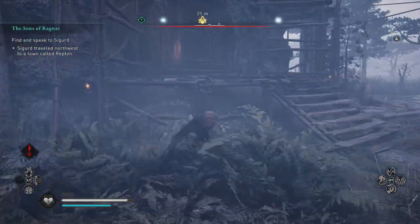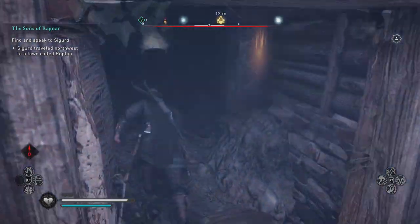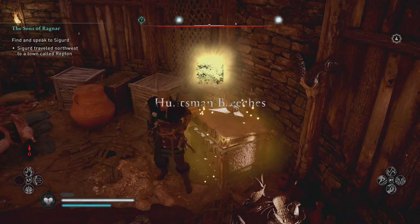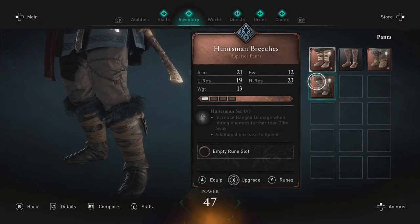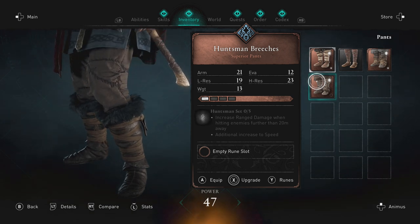The entrance to this place is right round the back and it can be a little bit more guarded, but you should be okay to get inside — there's no other way in from the top of the roof or anything. Break open the chest and you get access to the Huntsman breeches. All these pieces belong to the wolf family and they're all superior already, so you don't have to worry about upgrading them that much.